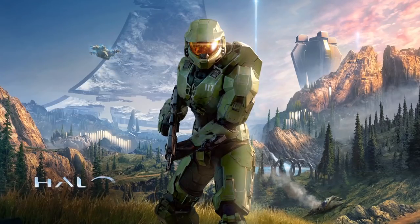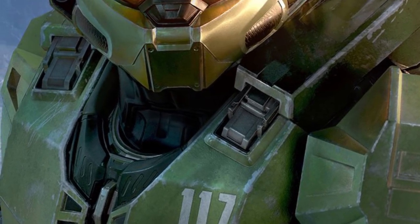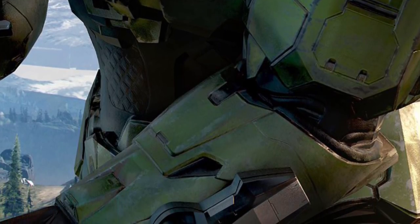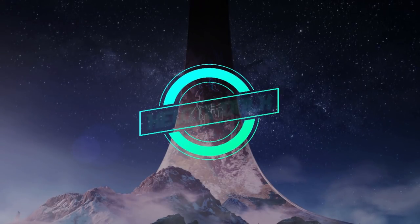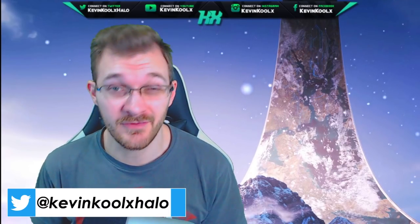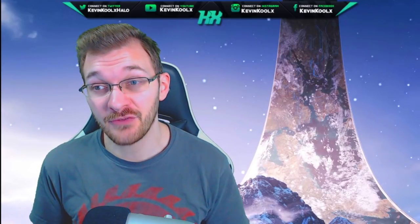With less than one day until the campaign reveal of Halo Infinite, 343 releases the official box art and reveals so much about Halo Infinite — like the grappling hook, a Wasp, the location Palace of Pain possibly. In this video we're gonna dissect it all and break it all down. How's it going everybody, it's Kevin here once again giving you another news informational video when it comes to Halo. If you like these videos please tap that like button.